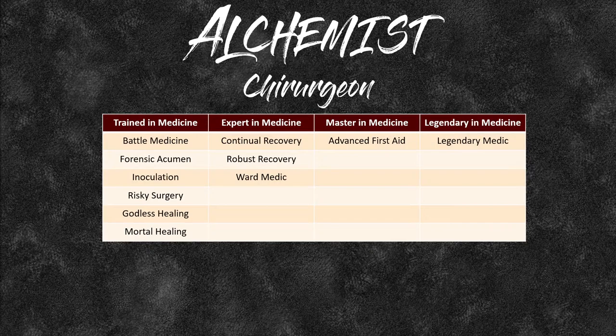The Chirurgeon — you can use your crafting skill for first aid checks, as long as you're trained in medicine. You can use crafting for Battle Medicine, Phengoric Acumen, Inoculation, Risky Surgery, Godless Healing, and Mortal Healing. If you go expert in medicine, you also get Continual Recovery, Robust Recovery, and Ward Medic. You can even go all the way to legendary in medicine to get Legendary Medic, though you'll still find your intelligence modifier is more powerful than your wisdom modifier, so crafting feats are generally better.